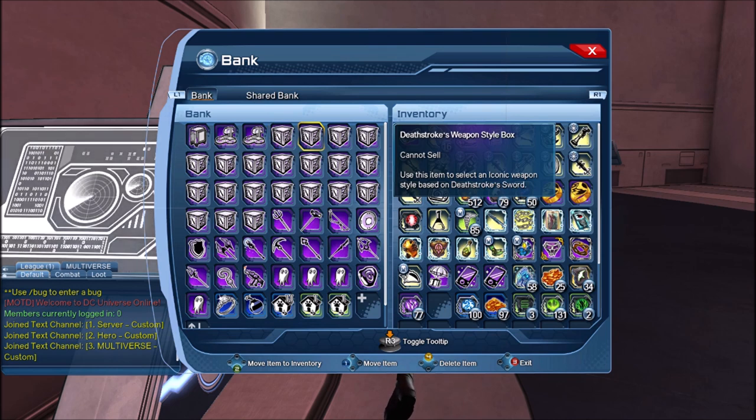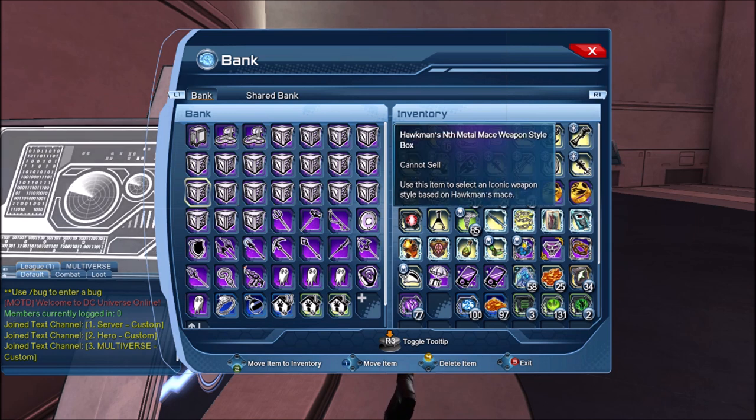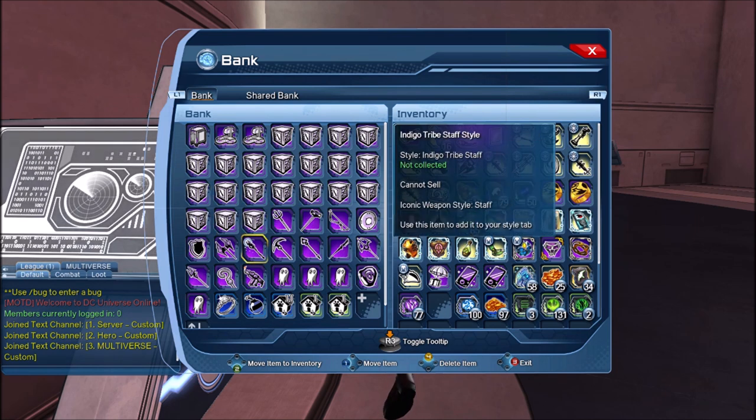So here we can see the Batman weapon style pack, the Deathstroke, Star Heart, Damian Wayne, and so on. So we'll take a look at all those weapons. Hang on to your butts — this should be a pretty big video.